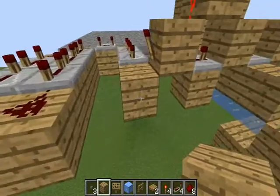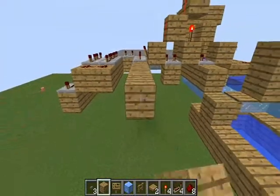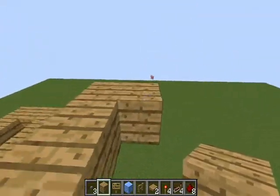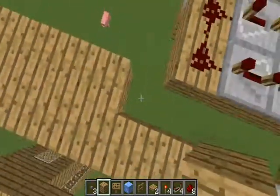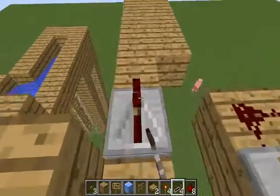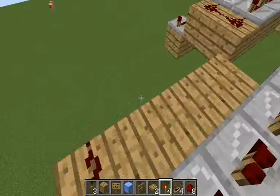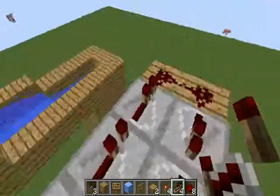From here, build out six blocks next to this torch, build one out, then three more. We're going to be using eight repeaters here - one, two, three, four, five, then two redstone dusts, then three more repeaters - five plus three is eight. Set all of these on four-tick delays as well. Just remember that this needs to be longer by about at least eight ticks.